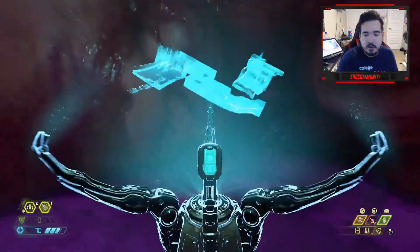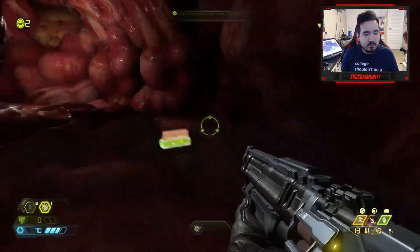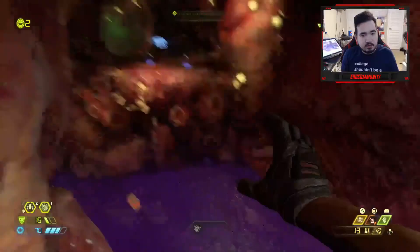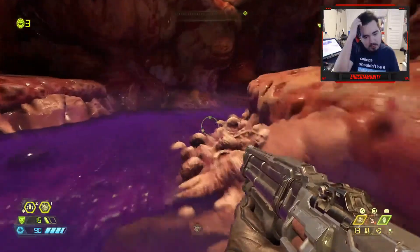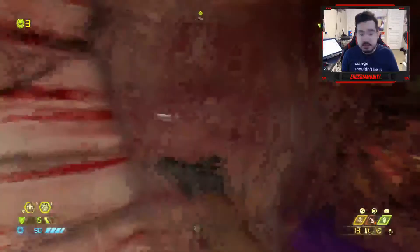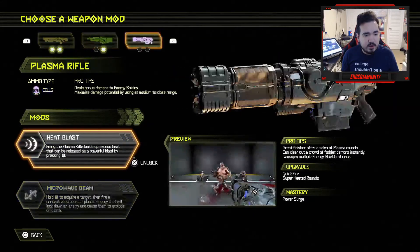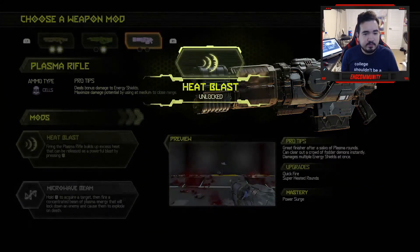Not today, not gonna happen. We need to find the entrance to this — which is right here. Cool. We're back into the purple stuff. We need to get back up there. We got an upgrade — let's see what we got. Heatblast, releasing pump, heatblast, microwave beam. Let's use the heatblast right here. Cool, we got that.